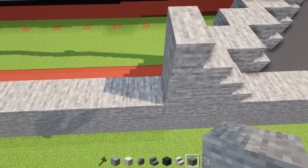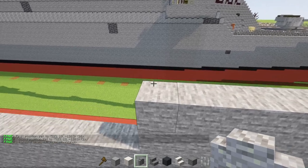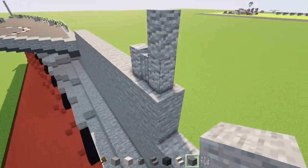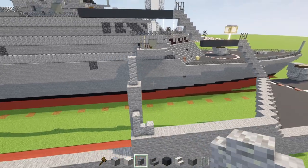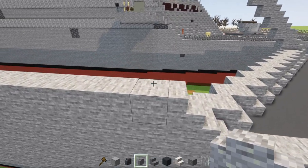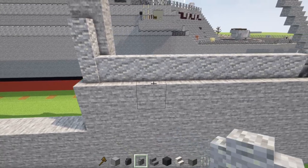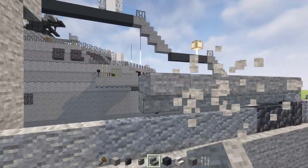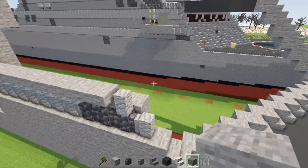Behind that, add a stone block two blocks tall and make it 11 blocks long. Then add an andesite wall and then two blocks tall behind it — stone blocks underneath and behind. Add andesite walls four blocks tall, then another two andesite walls on top with stone right behind that area. Then add an andesite wall, cobble deep slate wall three blocks long, and then andesite walls all the way across. Add another andesite wall, then upside down stone stairs going all the way across.